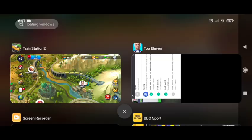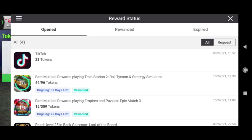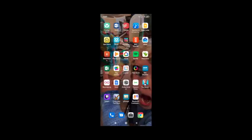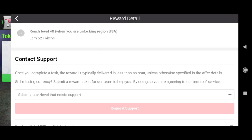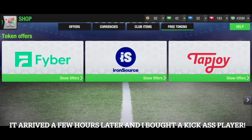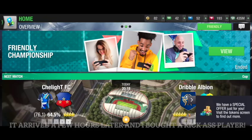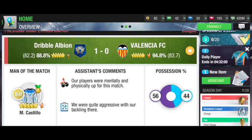If we go back into Tapjoy, we'll see if it's registered. I should be getting 52 tokens for that — sometimes it takes a little while. Once you complete a task, the reward is typically delivered in less than an hour. So I should be getting those 52 tokens into my repository soon, and I'll be able to spend them on some players on the transfer market.